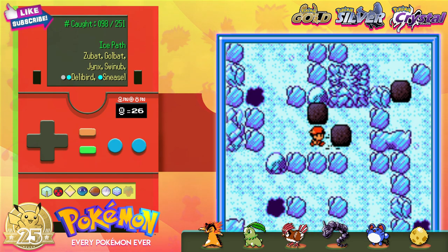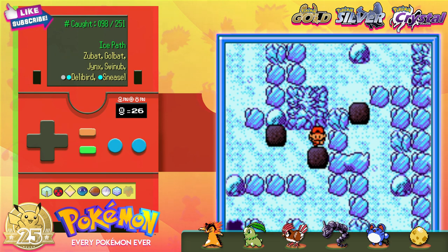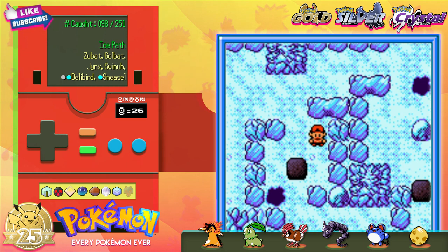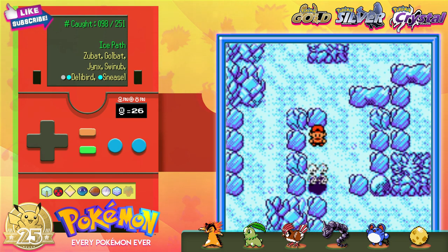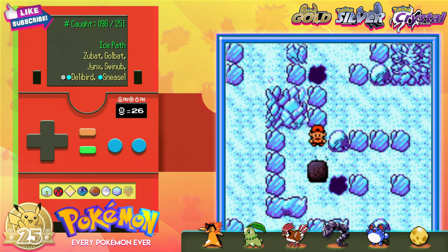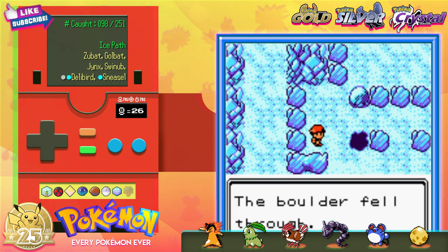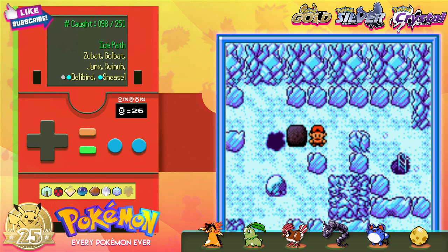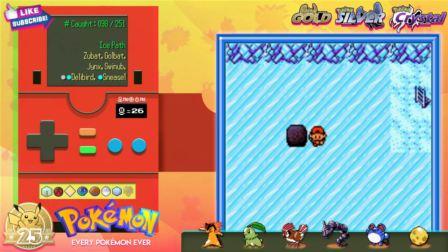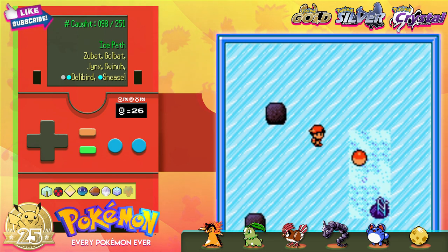We gotta push these bad boys down the hole so that we can complete the skating puzzle down below. Most of these are fairly simple. Now, downward into the ice field, we want to circle around to land in the center where we can go even deeper.